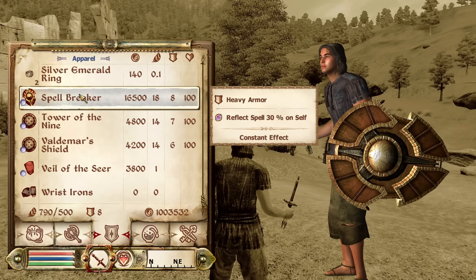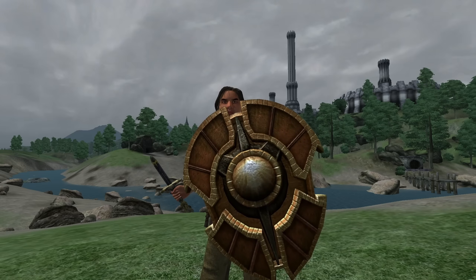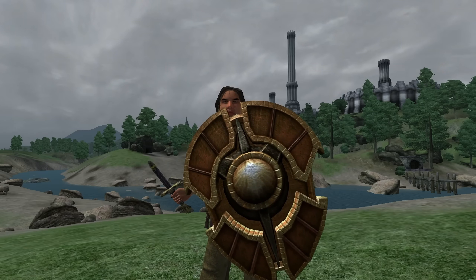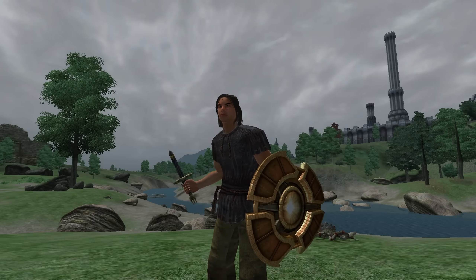Next, we have Spellbreaker. Spellbreaker can be acquired by completing Peryite's Daedric Shrine quest. It is heavy armor and has the enchantment of Reflect Spell for 30%. It has an armor rating of 17 and a value of 16,500 gold.